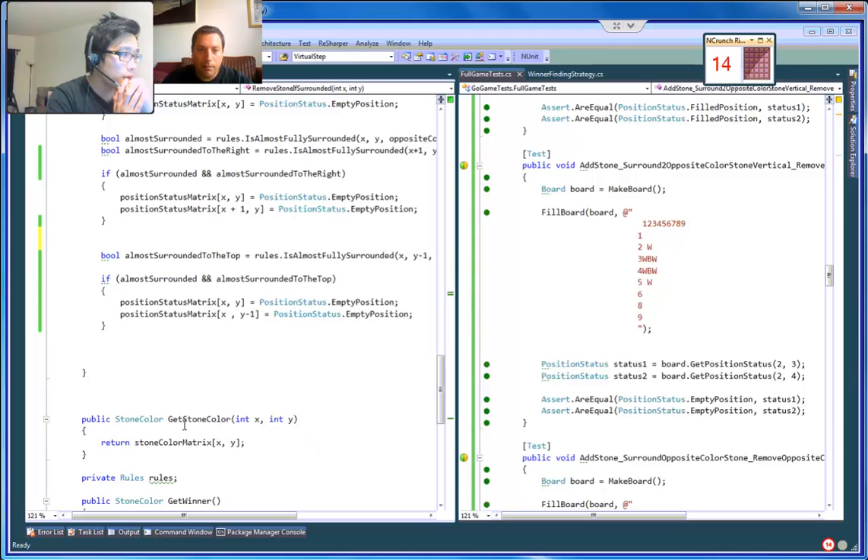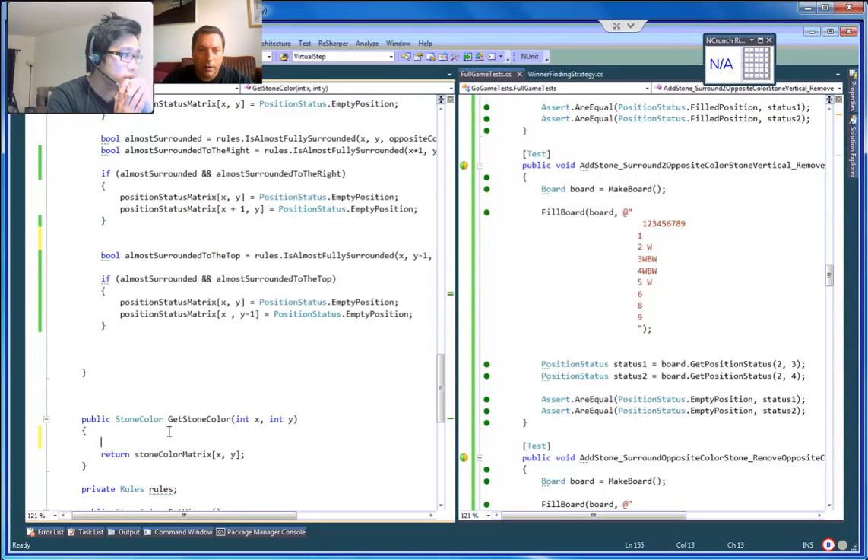Basically: if x is out of bounds, or if y is smaller than zero or one — return empty.